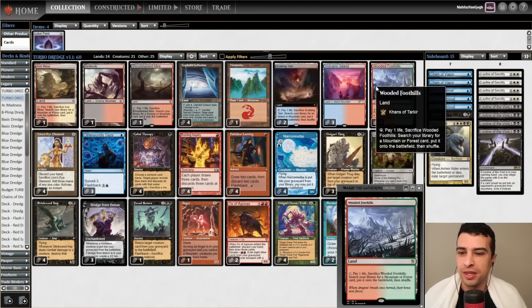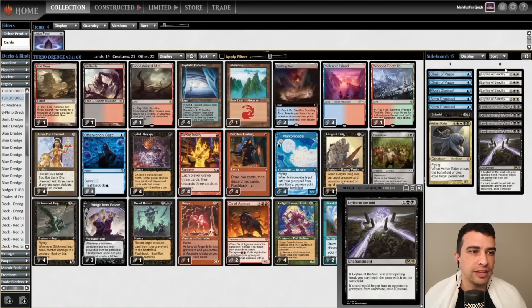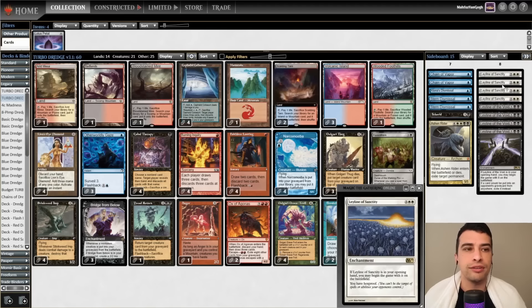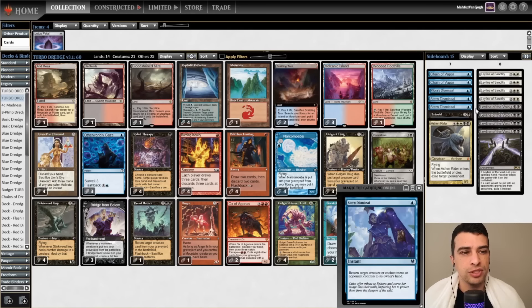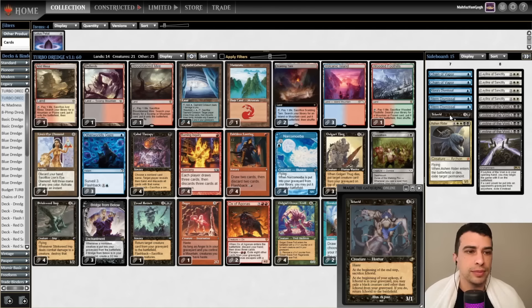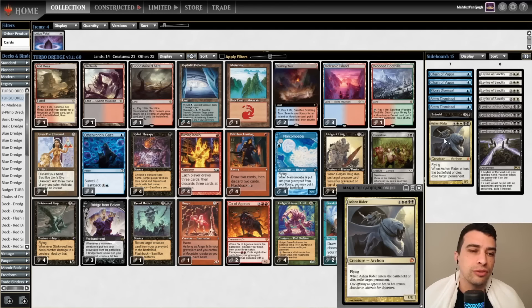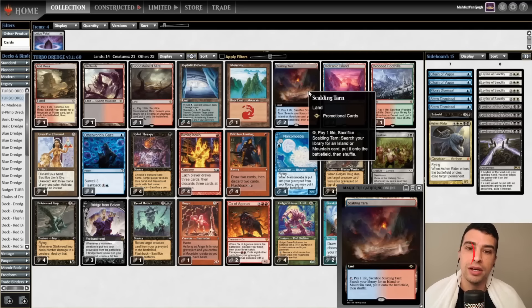I'm already discussing this list on my Patreon — link in the comments below. About our sideboard: we have four copies of Leyline of Sanctity and four copies of Leyline of the Void, since we want our best answers on turn zero. Leyline makes sense over Force of Will since we don't have many blue cards. We also have four bounce spells, one Echoing Truth for grindier matchups, and one Ashen Rider as removal for problematic permanents.